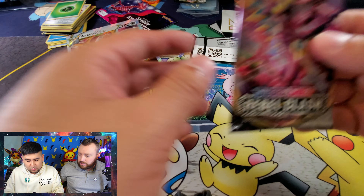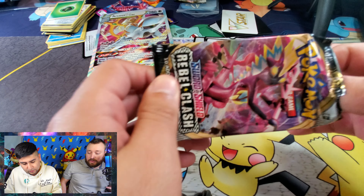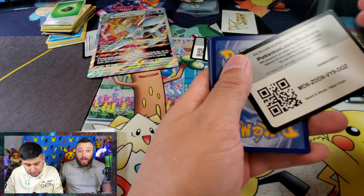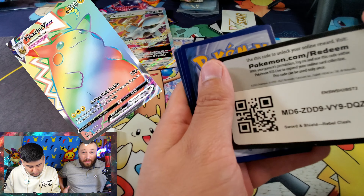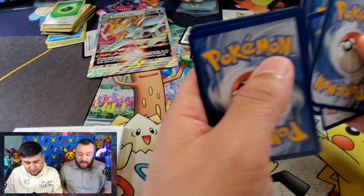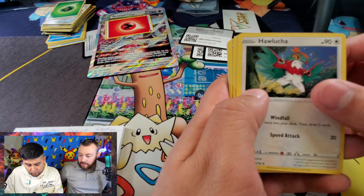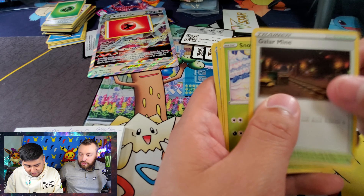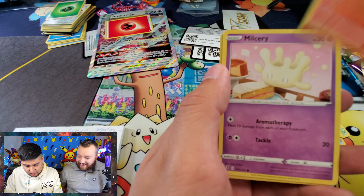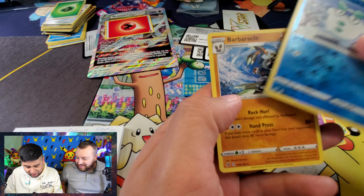Cracking the last Rebel Clash and then moving on to Vivid Voltage. For Vivid Voltage I'm looking for the Rainbow Pikachu, and for Rebel Clash I want Boss's Orders, Nine Tails, Frostmoth — some beautiful cards. And the Sonia Trainer card is actually really cool. We have Fire Energy. We got a really cool card — Snowbird, Barnacle, Dark Patch, and a Voltage card. Oh, Milcery! Balls and All Creamy. Arumaka — very nice. And Barbacle.